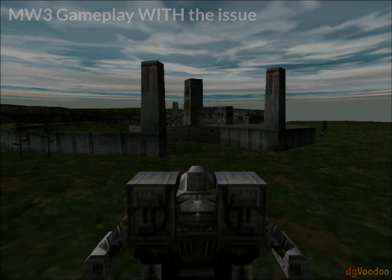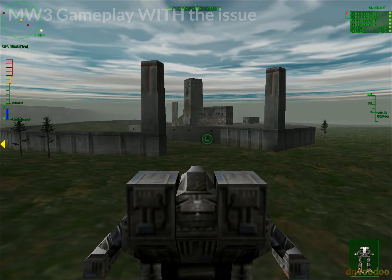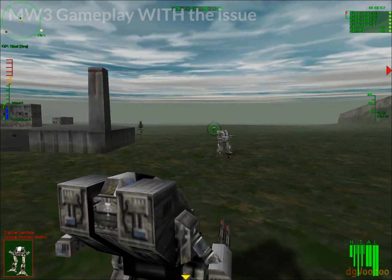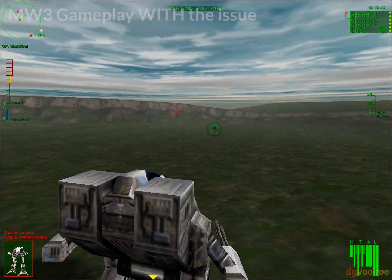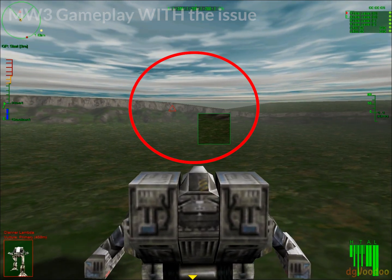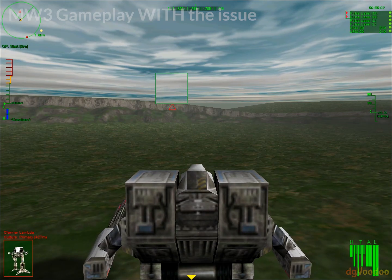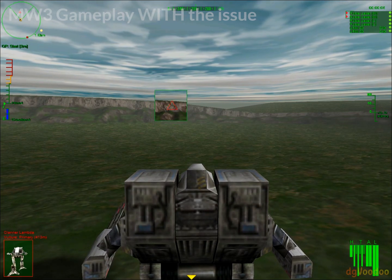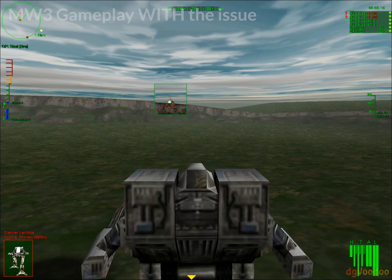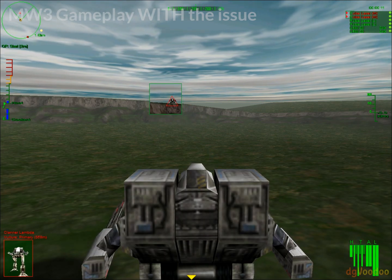Hey there, so you're playing MechWarrior 3 and you have an issue that the cursor is flickering, there are arrows flickering at the edges of the screen. When you rotate, the screen flickers or lags somehow, and you can't properly zoom — it just keeps zooming in and out all the time. And also there is a kind of constant clicking sound, which has to do with the other issues, I think.